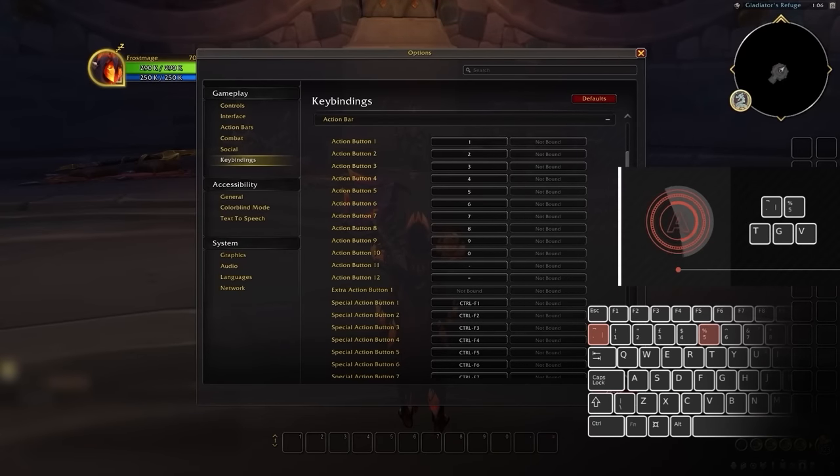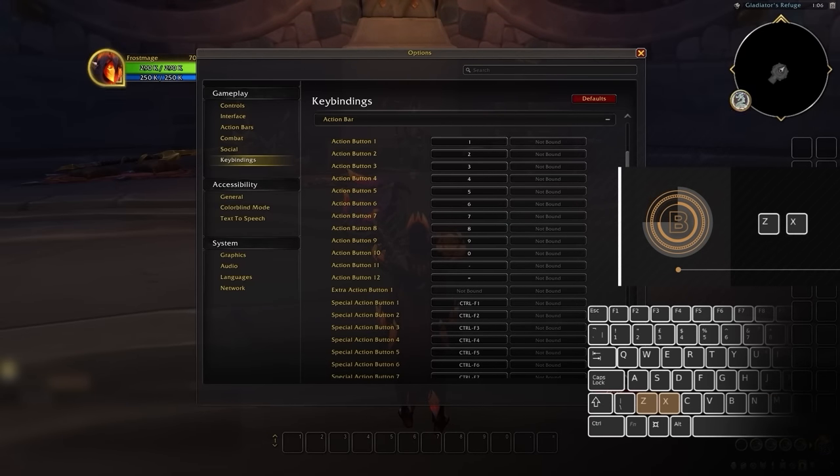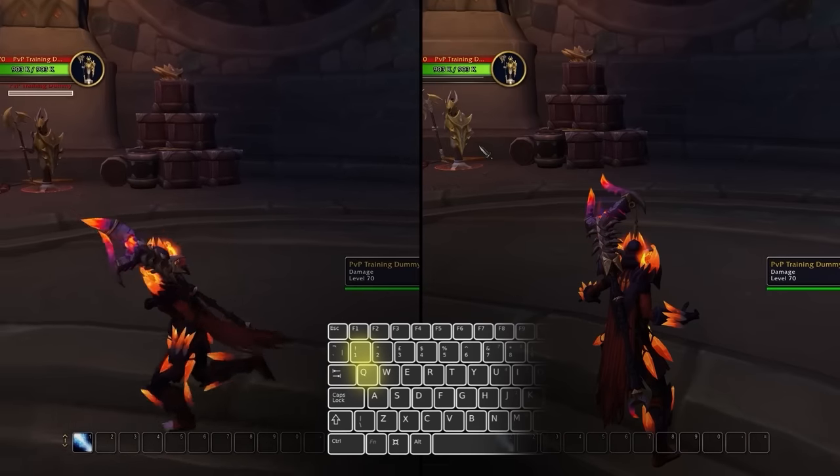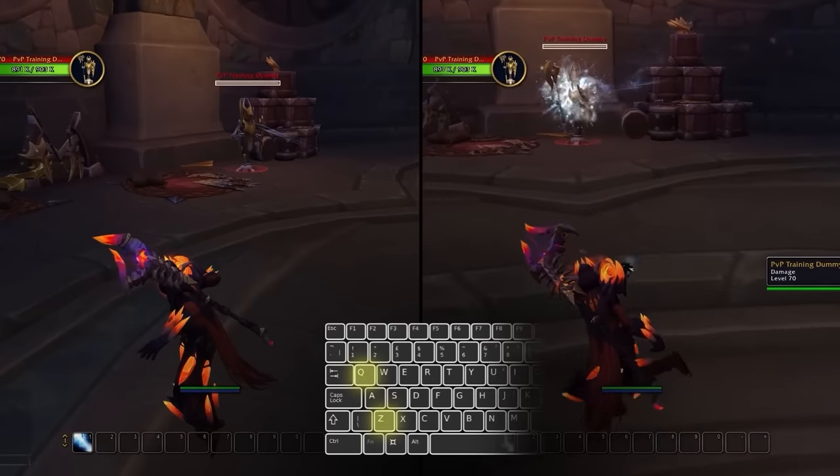Moving on to the A tier, we have tilde, 5, T, G, and V. These make the A tier since they are still easily accessible from your movement binds, but require you to stretch your fingers a bit further. The B tier binds are Z and X, since these are a bit awkward to press while moving. You can really feel the difference if you try jumping left and pressing 1, then jump left and press Z or X — it just doesn't work for most human hands.